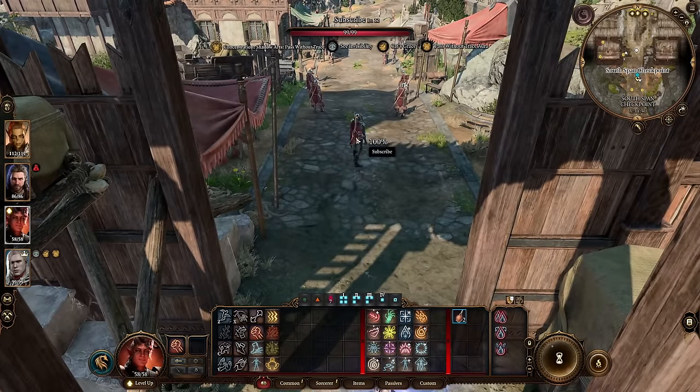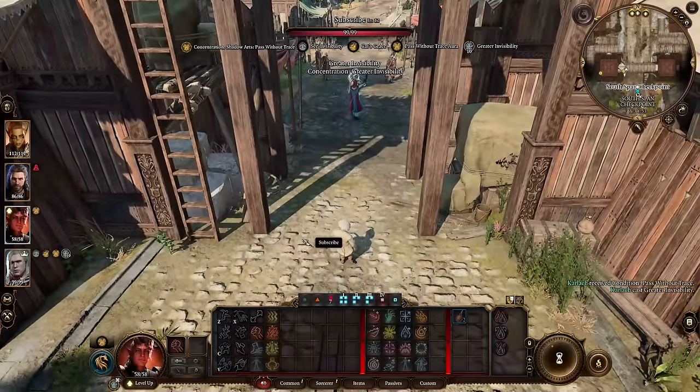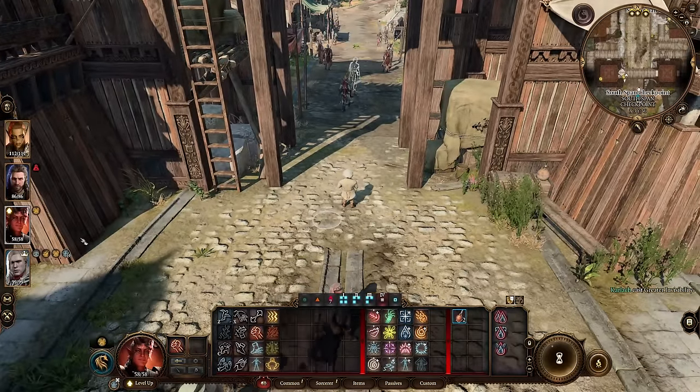As a Shadow Monk, you will gain some really cool additional features like Minor Illusion, which can be cast while in stealth or silenced and will not break stealth or silence.